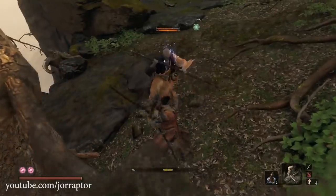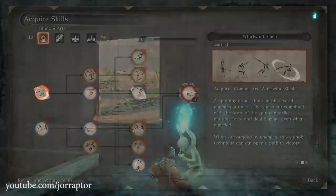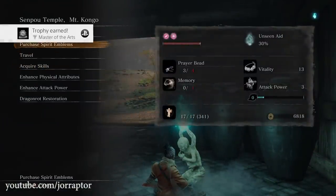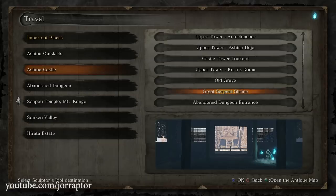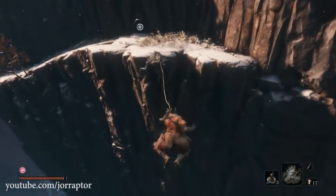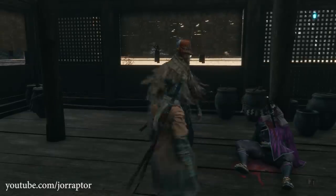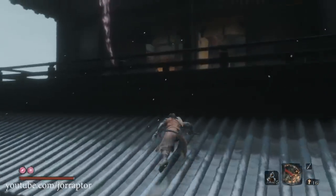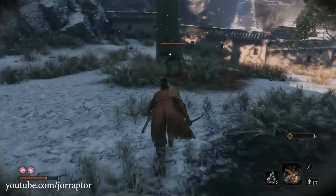The final skill line in Sekiro, the Mushin Arts, is unlocked after defeating Genshiro. You need to earn one final skill in any existing skill line — which also grants a trophy or achievement — then visit Isshin at the Great Serpent Shrine in Ashina Castle, near the Old Grave Idol. Note that you also need the third skill tree, earned by completing the quest to kill rats near the Ashina Castle Gate.